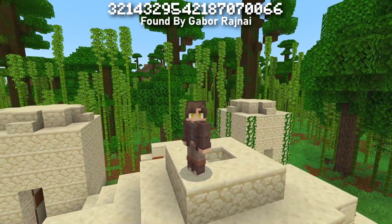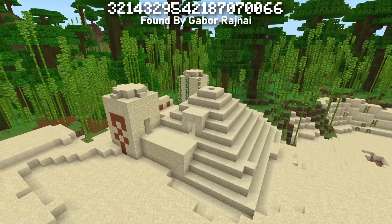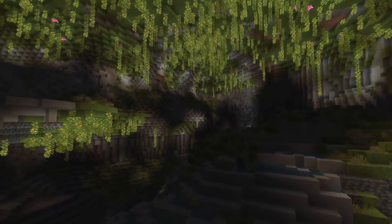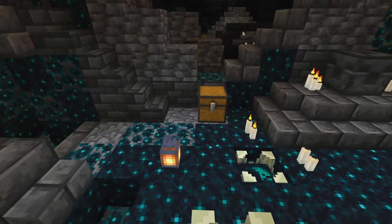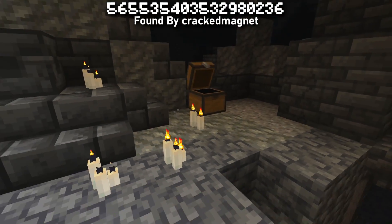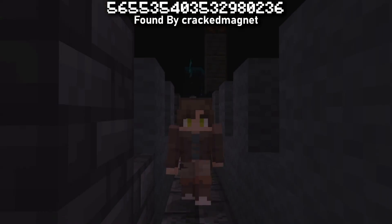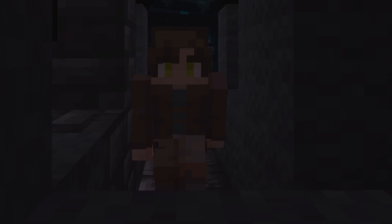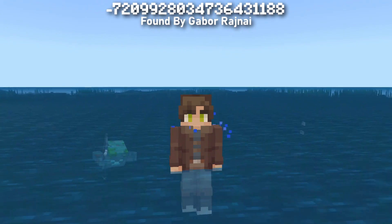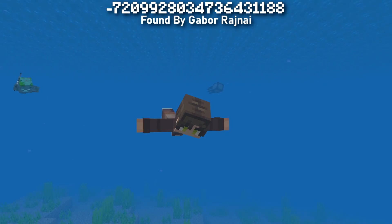The same can be achieved with this seed that spawns you on a desert temple on the edge of a bamboo forest. Dig down under the treasure to find yourself in a lush temple basement. What if I told you there's a structure spawn with even more chests and even better loot? Sounds amazing, right? Wrong. Do not try this seed — you will not last long. I think I'd rather spawn in the ocean than right next to the warden.